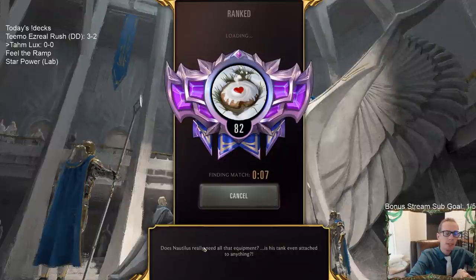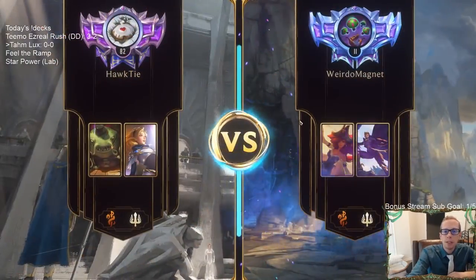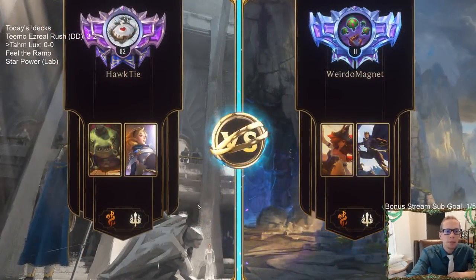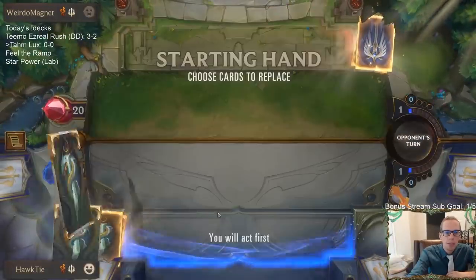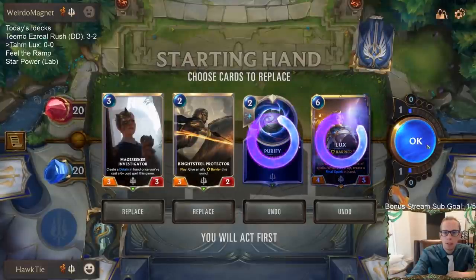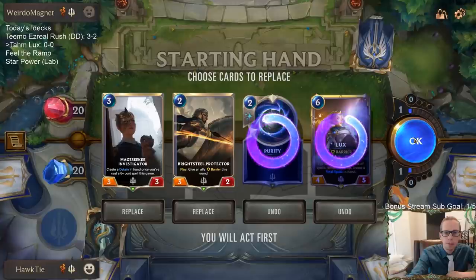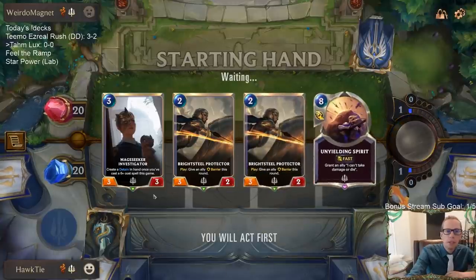Let's see if we can get some leveled-up Tom Kench and put Unyielding Spirit on him — that should be pretty sweet. We're playing our five games in Ranked like we always do. Looks like we got Scouts to start with. We are playing three Radiant Guardians to help against aggro, and of course we have Remembrances which are good. Let's mulligan — keep the low-cost cards against the aggro deck. Remembrance can get us Radiant Guardian sometimes if we're lucky.